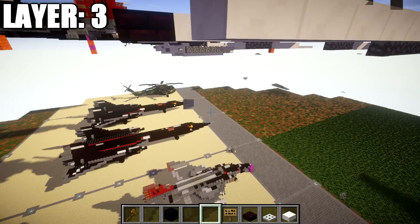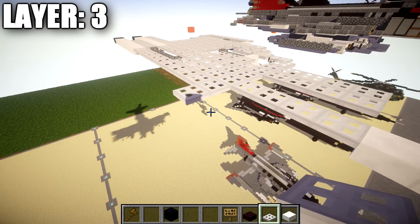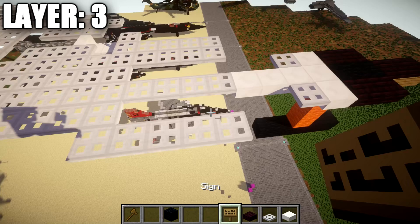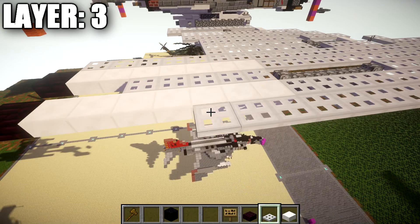Go to this iron trapdoor, go one iron trapdoor out to the side, and going forward place down four iron trapdoors forward — so you have a row of five. Going back from this iron trapdoor, place down sixteen iron trapdoors back, ending at the last quartz top slab. In total, these iron trapdoors should be a length of 21 blocks.